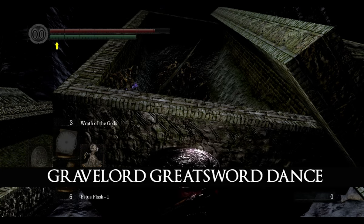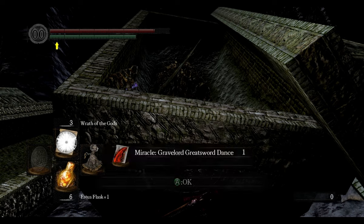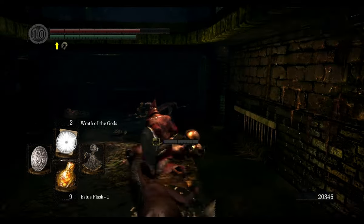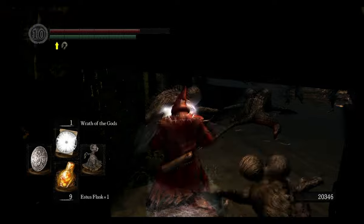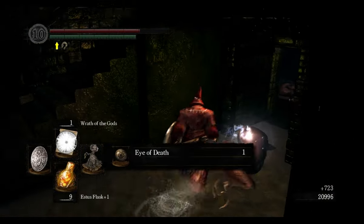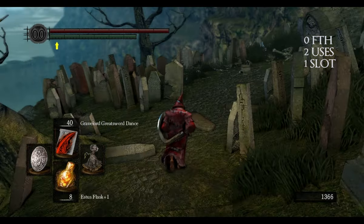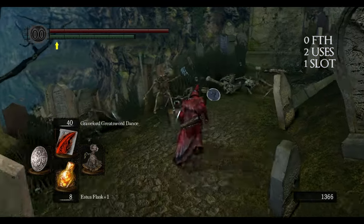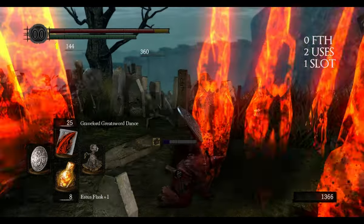To get Gravelord Greatsword Dance you need to offer 10 Eyes of Death to Nito. Eyes of Death are pretty easily farmed from Basilisks in the Depths. The miracle itself is just a better version of Gravelord Sword Dance — the area of effect is bigger and the damage is larger.